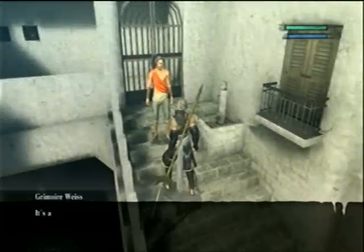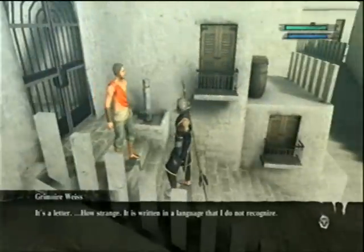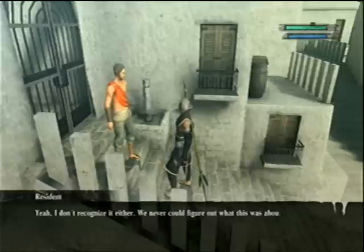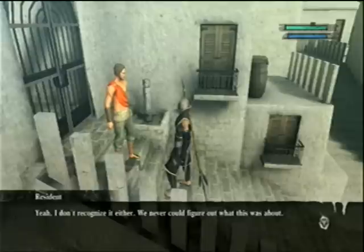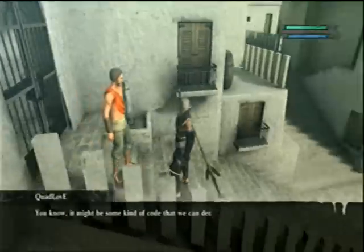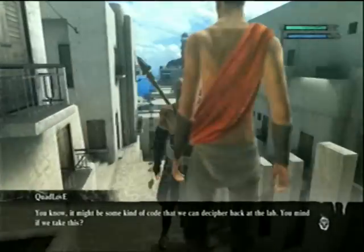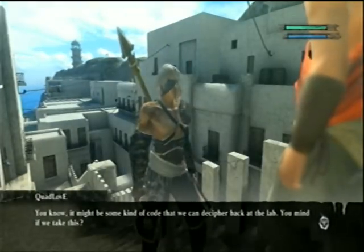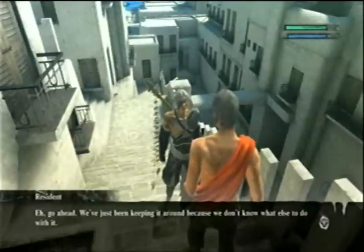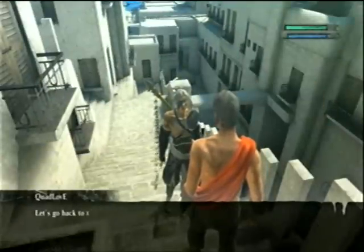Sorry about that. This is all I could find. It's a letter. How strange — it is written in a language that I do not recognize. Yeah, I don't recognize it either. We never could figure out what this was about, but it was important whatever it was. She kept this thing under lock and key at all times. It might be some kind of code that we can decipher back at the lab. You mind if we take this? Go ahead — we've been keeping it around because we don't know what else to do with it. Let's go back to the manor and show this to the butler.